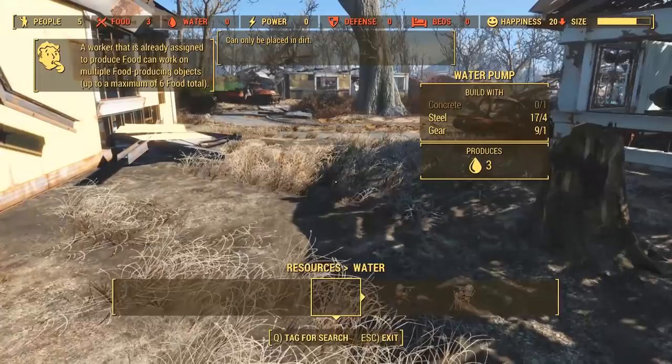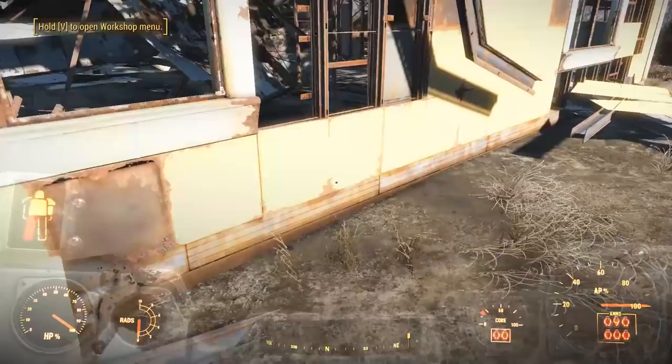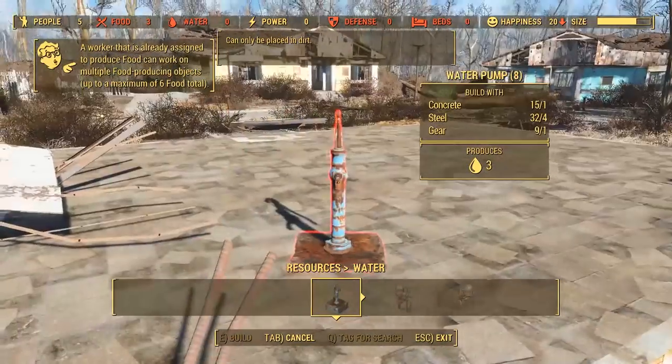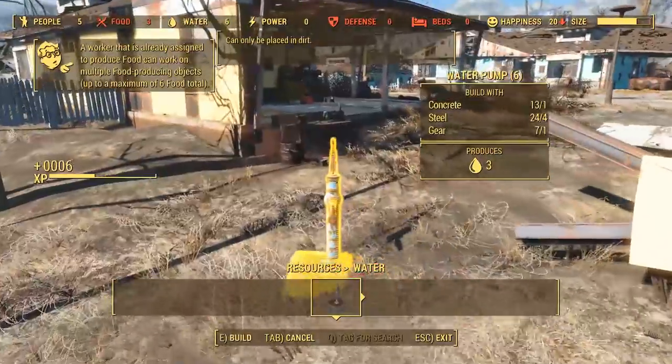Next up, we need some water. For that, we need some actual building materials, so let's scrap some of the buildings and rubble around here. Just open up the build menu, look at it, press R, and hit enter. The pumps themselves can go pretty much anywhere as long as it's on the mud or dirt.